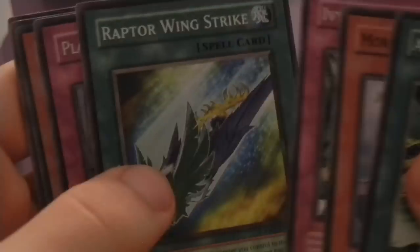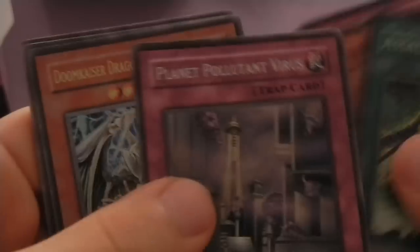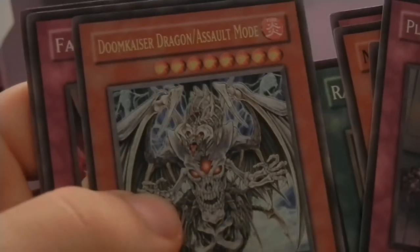Planet Pollution Virus, and an Ultra Rare — wait, is that Ultra or Ultimate? Let me see. That's Ultimate Rare Doom Kaiser Dragon Assault Mode. Hard to tell on camera, but the stars are shiny and so is the artwork. So I got an Ultra and an Ultimate out of 10 packs. I don't think they're really popular cards, but you never know. Alright, I'm moving on to Strike of Neos — never opened any of these sets before. This is the first time I'm doing any of this.